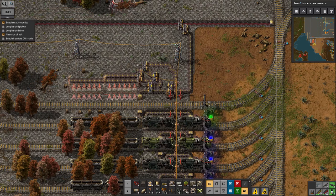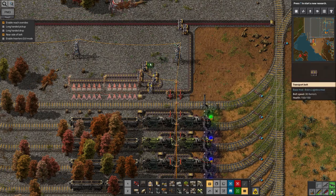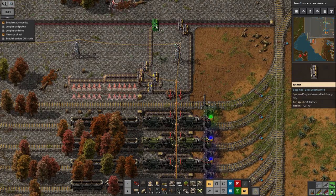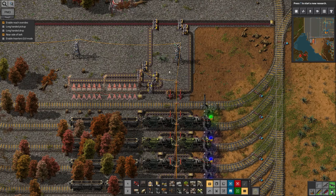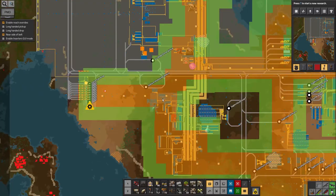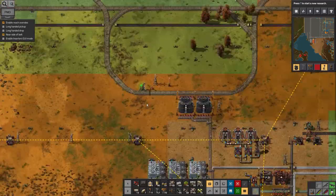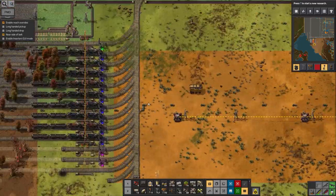Hello everyone and welcome back to Lawrence Plays Factorio Angel Bob's. We've just stopped off here building up this station to unload the solid fuel to fill up all the trains in the depot. Let's carry straight on. Am I linked up here? Yes I am, so I should get a few flights of bots coming in now - yes, here we go, here are the inserters coming.